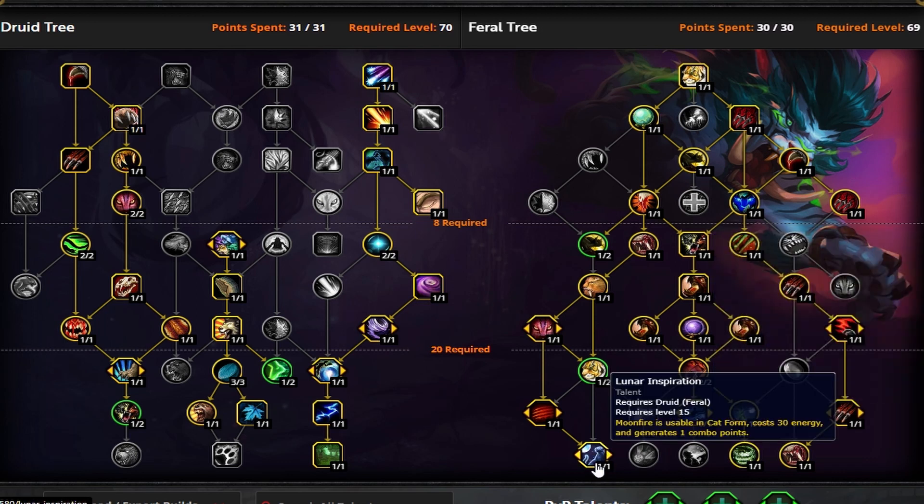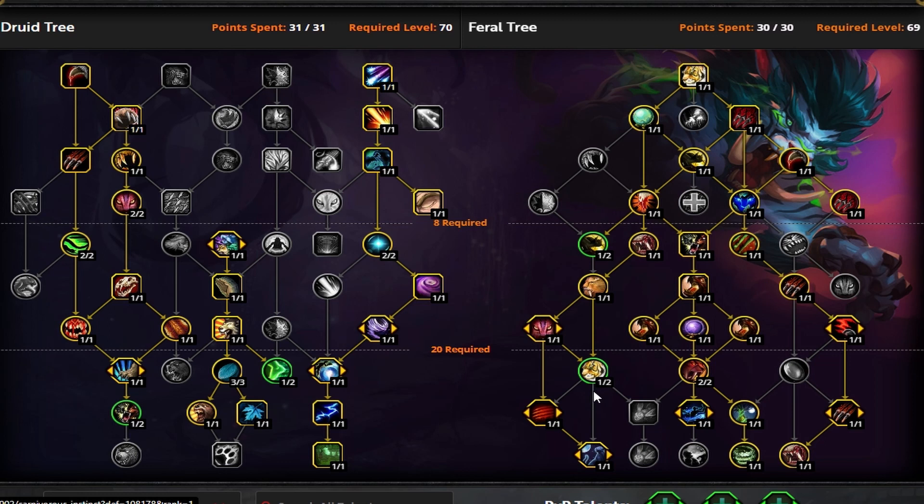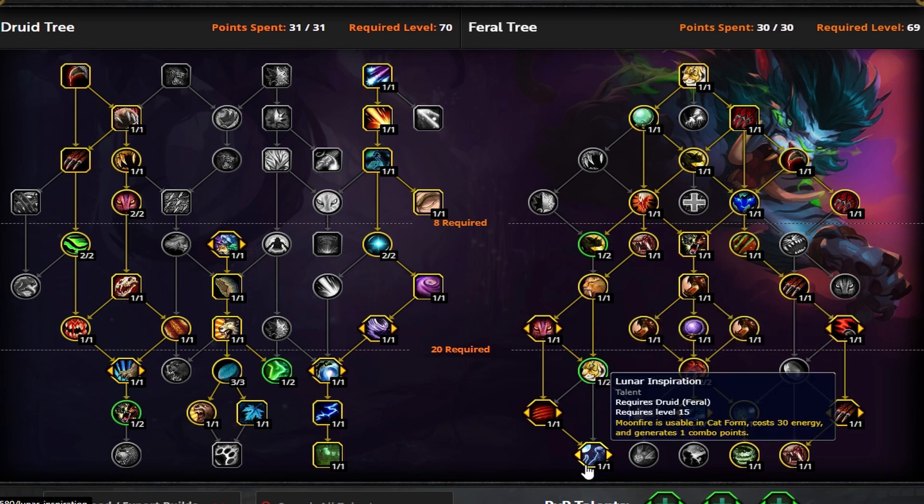The only thing Lunar Inspiration's Moonfire doesn't benefit from is your Mastery — it's not a bleed. But Tiger's Fury does affect it. You're losing the 6% from Carnivorous Instincts which would affect Lunar Inspiration, but it might just be worth it since it was buffed by 66% and we were still using it in single target scenarios. I think it's going to be strong and a neat option.